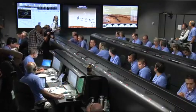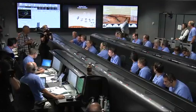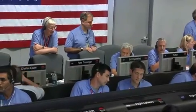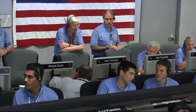Vehicle continuing to accelerate. We're down to about Mach 2. As a reminder, we should have parachute deploy around Mach 1.7. We're at 15 kilometers altitude. We've begun entry balance mass jettison. Standby for parachute deploy. Downrange is 1.597 kilometers.